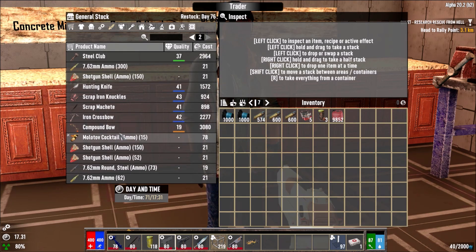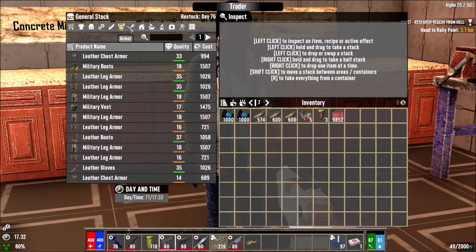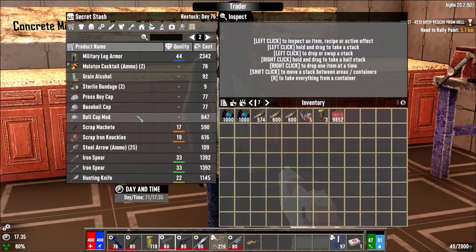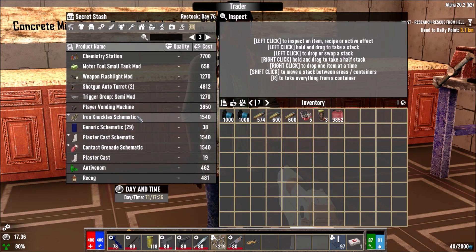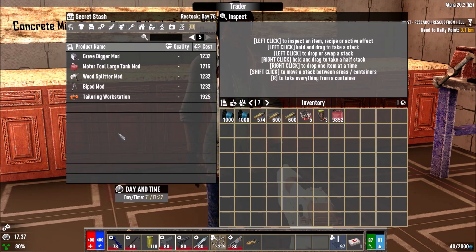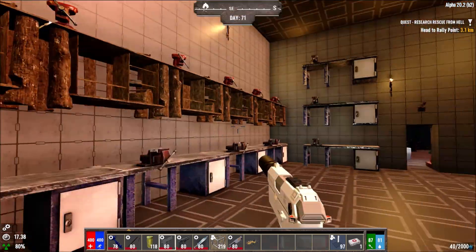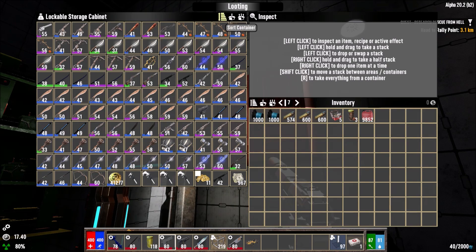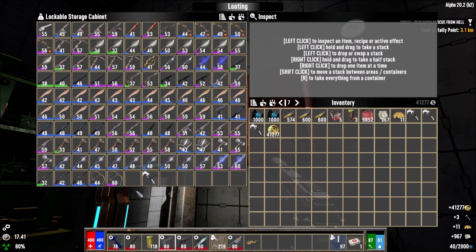If she sells ammo and stuff we can just buy it here. I need contact grenades and rockets. She's basically Jen — if she has the workstation I'm going to be so mad at myself for not realizing sooner because I thought you couldn't buy from her. Which also means we can sell to her. Laser swords we can sell to her since she's into laser tech.